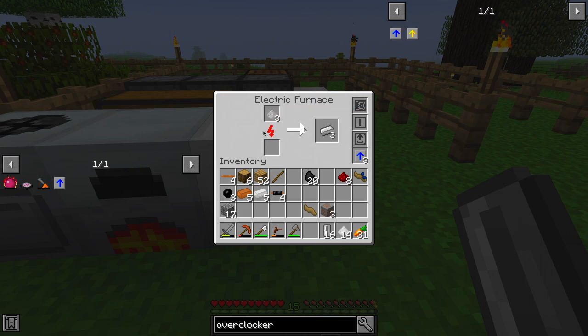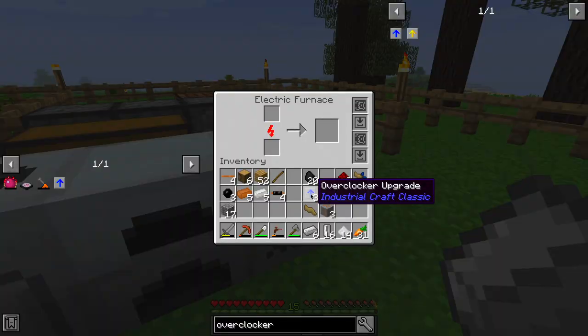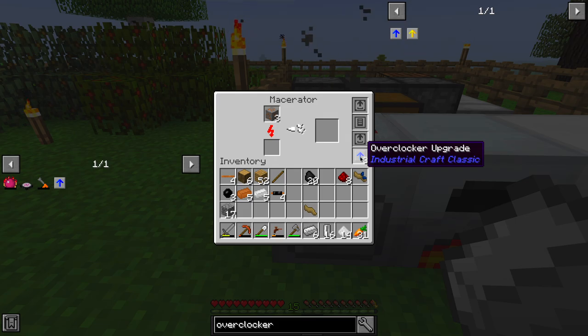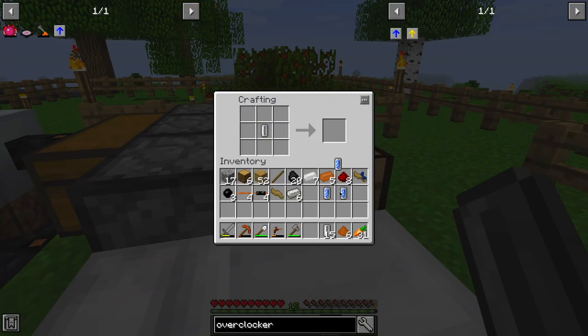We need even more cables. We only need two more, so we create uninsulated copper cables and then insulate them with rubber — not cobblestone — like a sane person. We can now create our second overclocker upgrade. Counting the one inside the macerator we have three total. Putting iron dust in and dropping the upgrades in — oh there we go! Yes, it does make it noticeably faster when you have three. It looks like we're maintaining electricity fine. The concern would be if too many overclocker upgrades draw more power than the copper cables can supply.